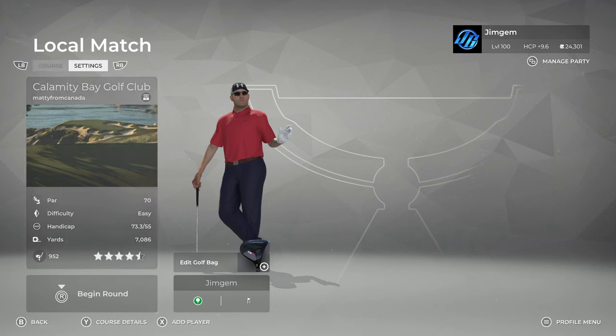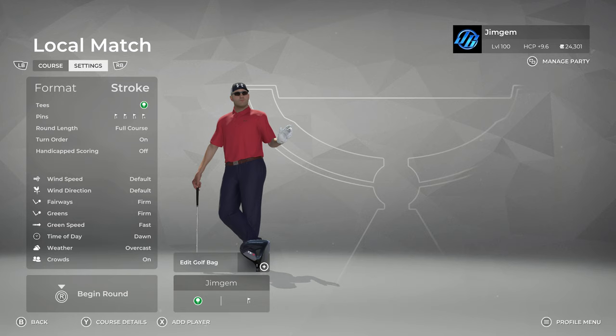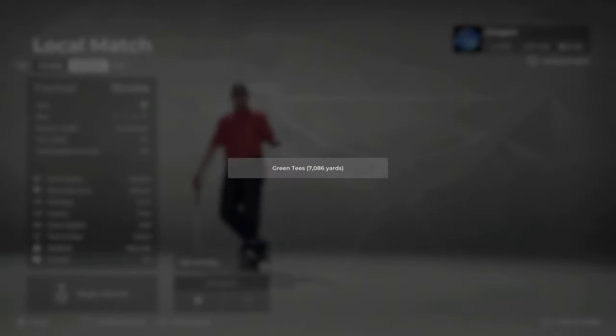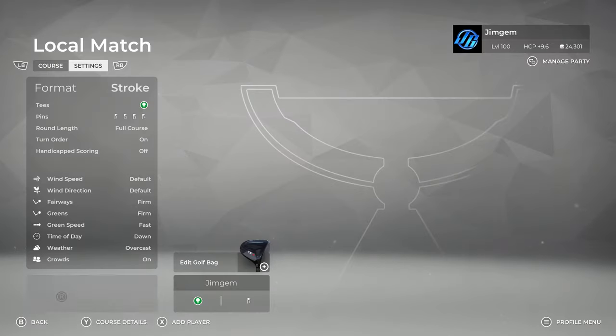Let's have a look at the settings. Fables Affirm, Greens Affirm, Green Speed Fast, Time of Day is Dawn, Overcast. I did have a quick look — as I said, sometimes you get Dawn on Overcast and the courses are pretty dark, but the screenshots looked okay. I jumped in, put up the sky cam and everything looked okay. One set of tees, green tees, 7,086 yards. Let's get into it.